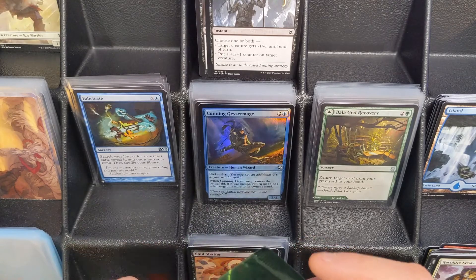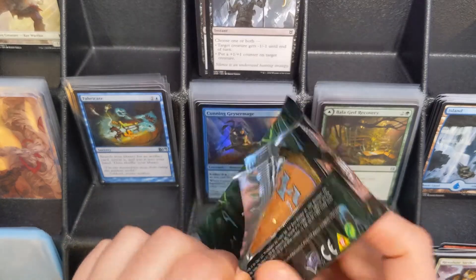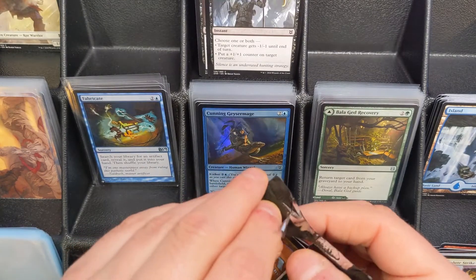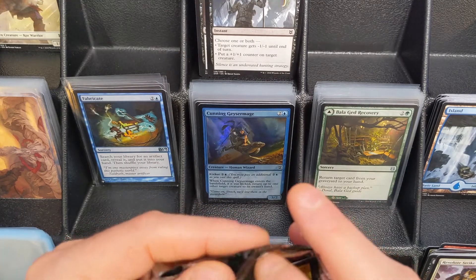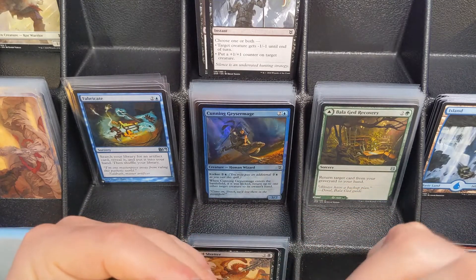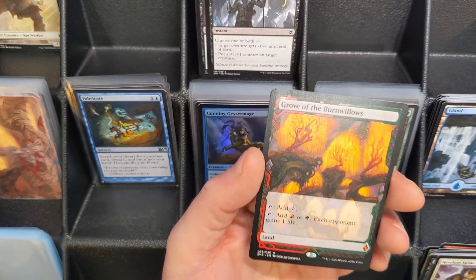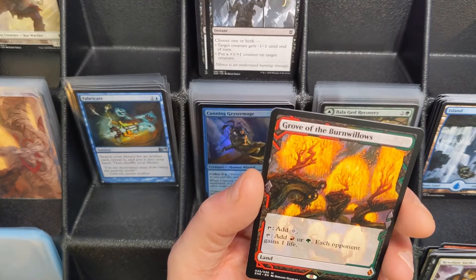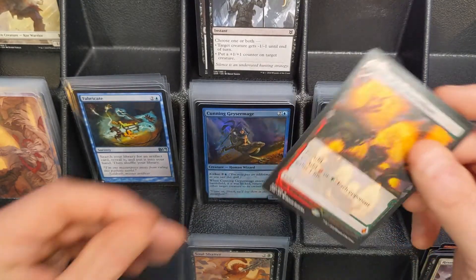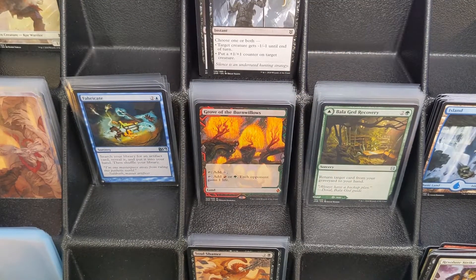And now we're at the box topper. We'll take our time — only one card in here, so that makes it a little bit harder to open up. Alright, and we get a Grove of the Burrow Burn Willows. Definitely go ahead and sleeve that up, and I will let you know the value of that in just a moment. Thanks for watching — stay tuned, I'll do the complete sort and statistical analysis of the box opening soon.